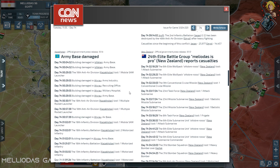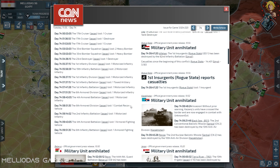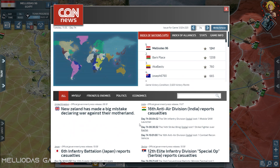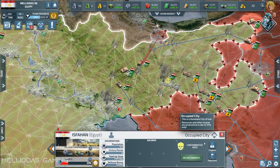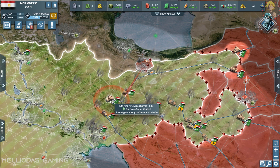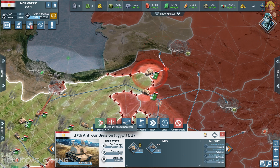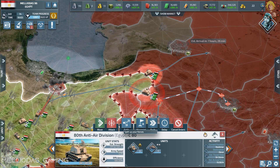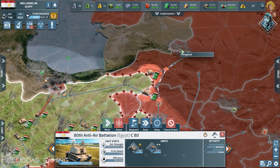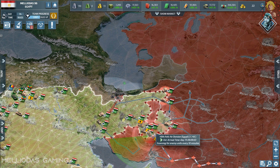Looking at the casualties — Meliodas is performing great. New Zealand made a big mistake somewhere. I'm going to decontaminate Isfahan now since it's mine — it's a good component city and I need a lot of component production to rebuild my air force of naval recon aircraft. I lost a lot and need to rebuild for the final battle.